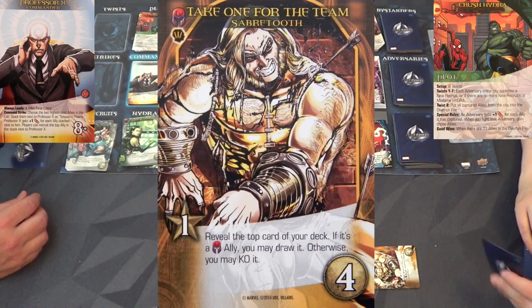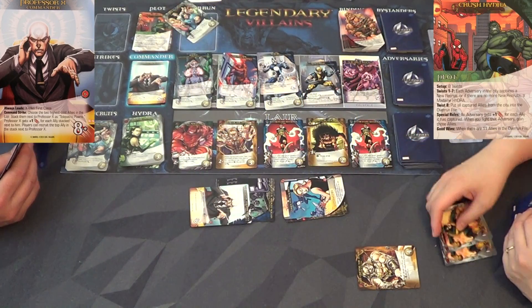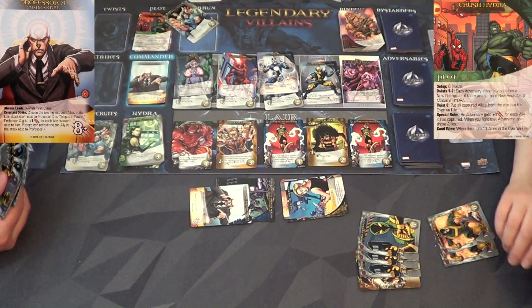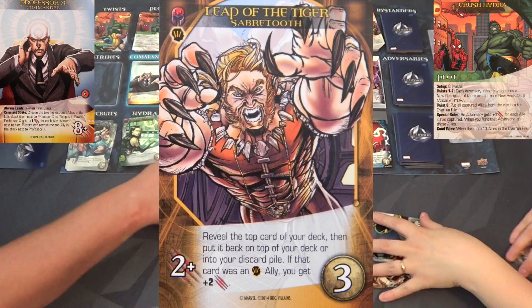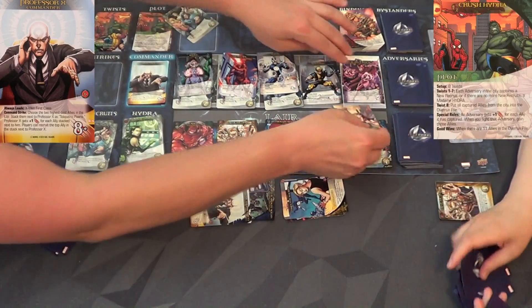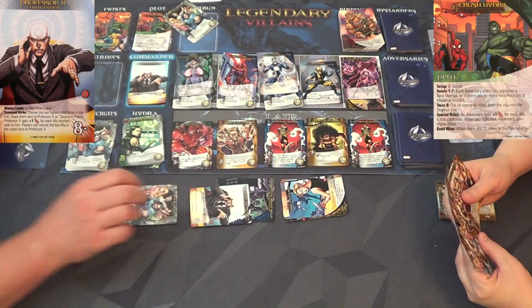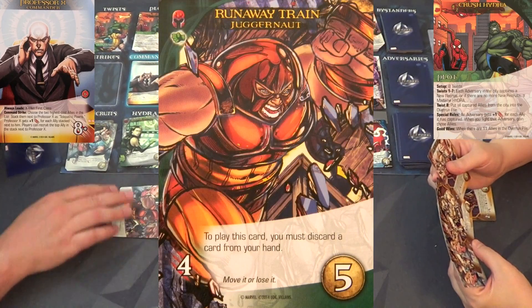I only have two attack. I hope I don't draw a plot twist. I'll get that Leap of Tiger Sabretooth, and another one came out too! It's a bystander so we got lucky. I have a New Recruits ally card which allows me to draw a card. I can now play my Runaway Train Juggernaut - discard a card from hand, that gives me five attack. I'll get Scarlet Witch: reveal the top three cards of your deck, put any with odd number costs into your hand and discard the rest.